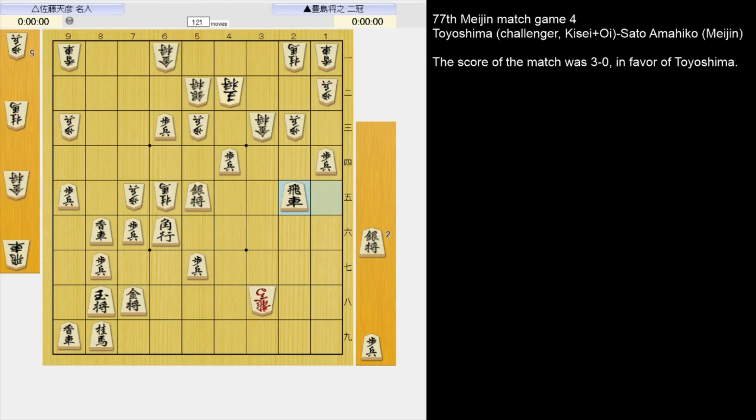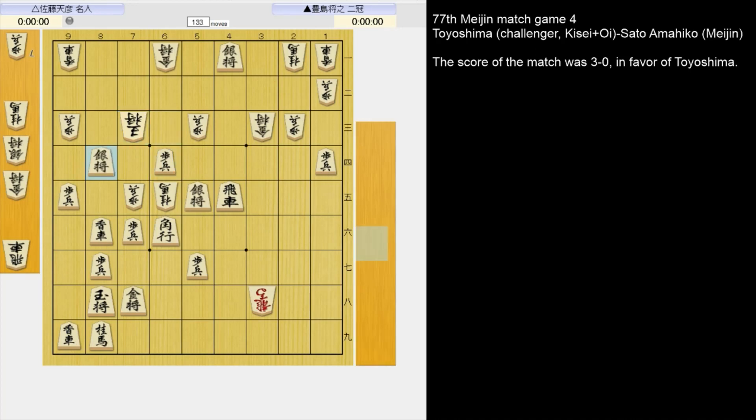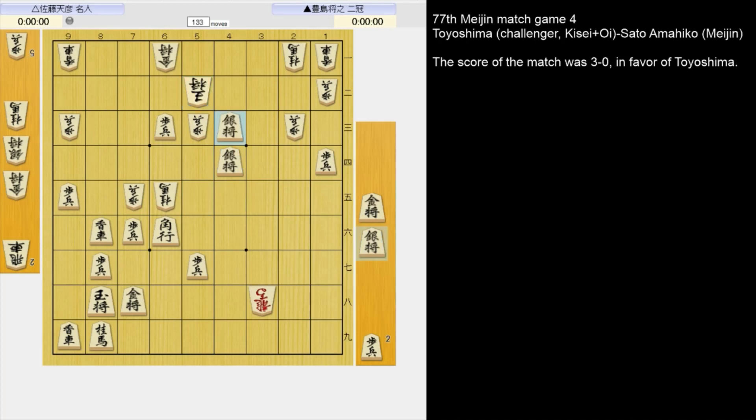The threat is 4-3 silver drop. Winning. If the king takes instead, white is going to get mated. Instead of 5-2 king, if 3-4 king, there's 2-5 silver and mate. And if he interposes with the pawn, just take it with the rook. And mate.